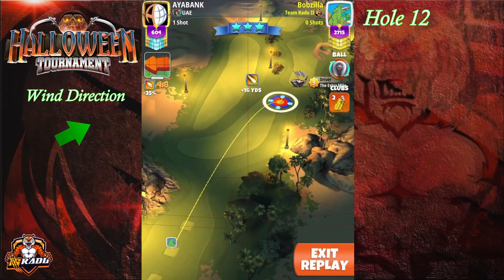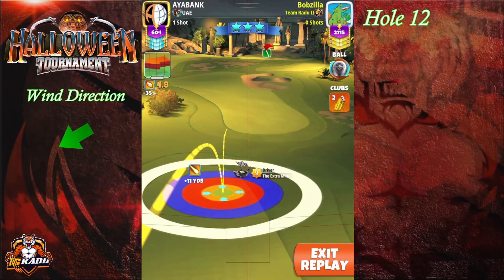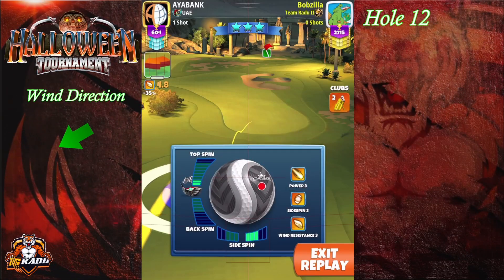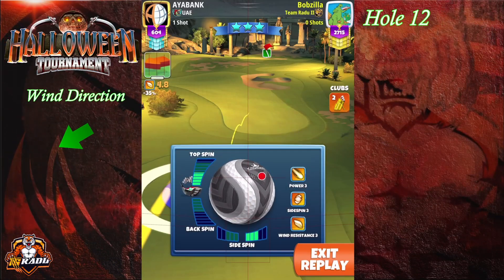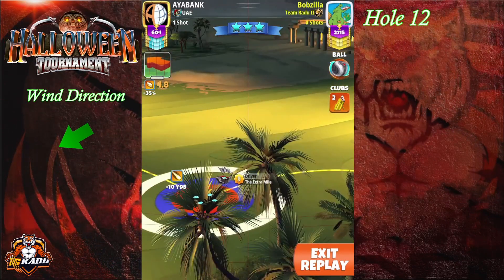Welcome to hole number 12. Here we're going to have an Extra Mile. I'm going to use the same landing spot as the opening and qualifying round. This time we're going to go with 4.5 topspin and 3 right spin, then adjust max plus 10 P3.